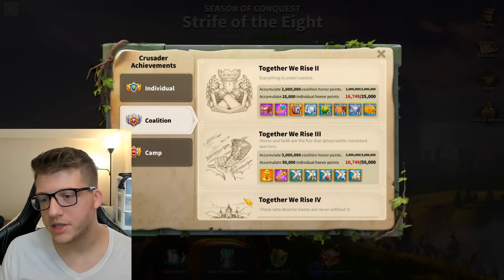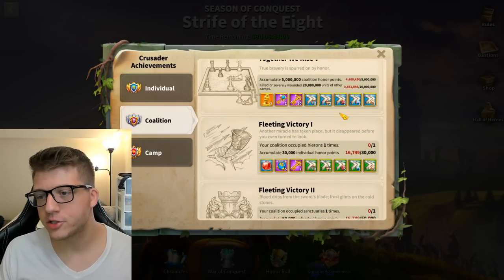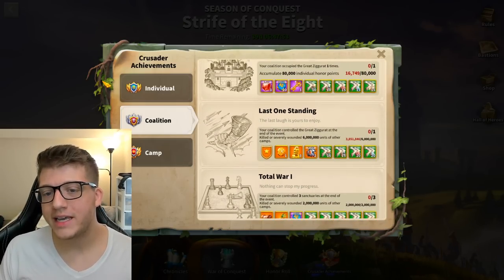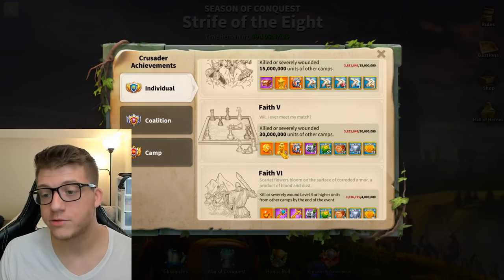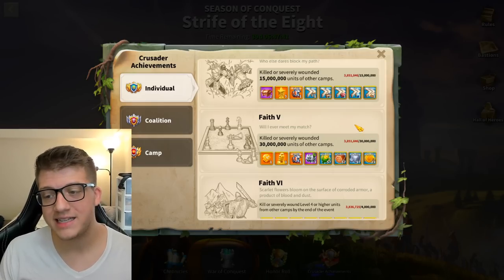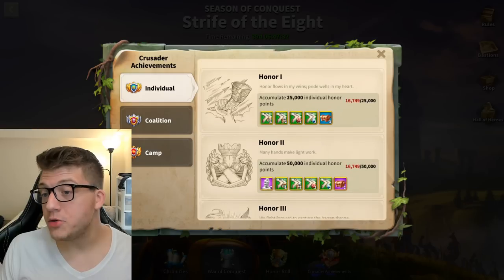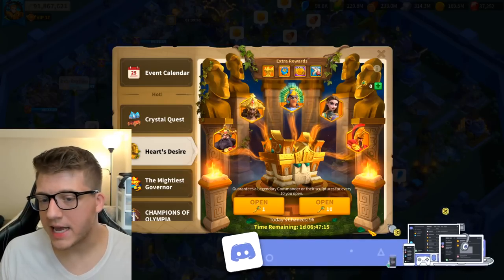Getting 50K honor through your coalition will get you two more. If you can manage 30 million points you'll earn the maximum amount of legendary commander sculptures, though that may be difficult for free-to-play players unless you have strong commanders like Attila, Takeda, Pakal, or Herald for good trades.